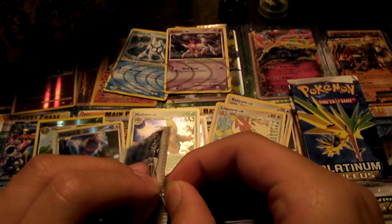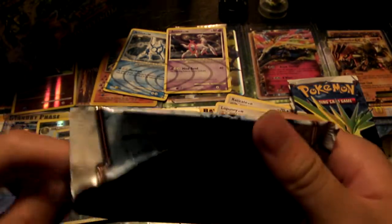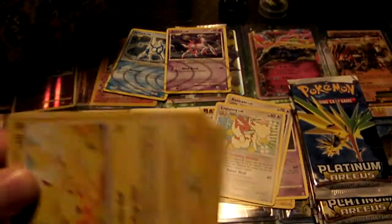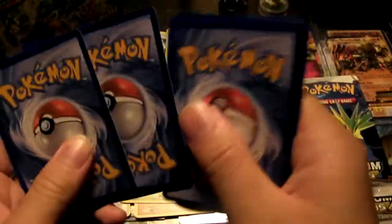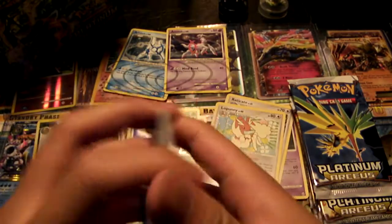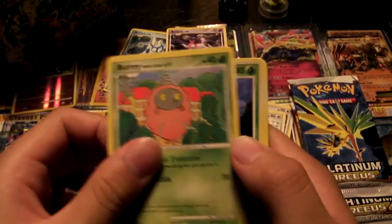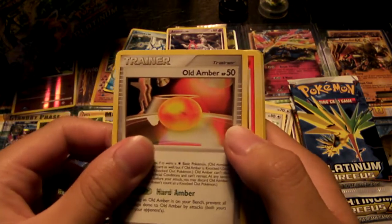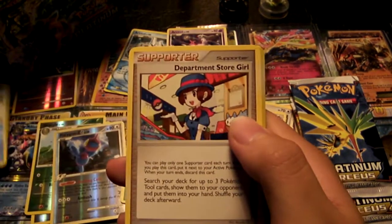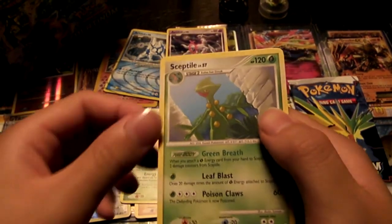We can at least pull some more foils with some more Arceus, or even better, a Level X Charizard — because everyone loves Charizards, right guys? Comment below if you don't like Charizard. So we have a Pikachu, Gastly, Furret, Beedrill, Wingull, Old Amber, Rapidash, Supporters, Department Store Girl, a Reverse Foil Gastly, and a Rare Sceptile.